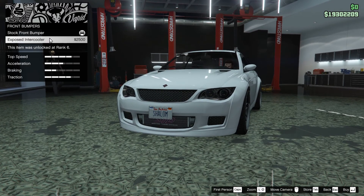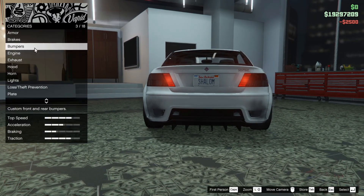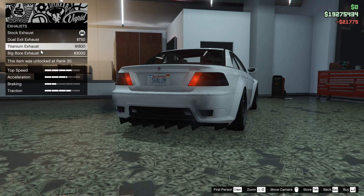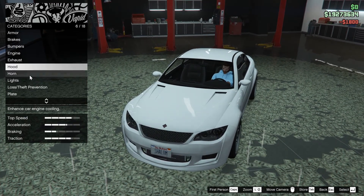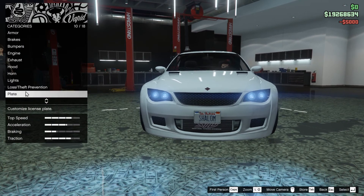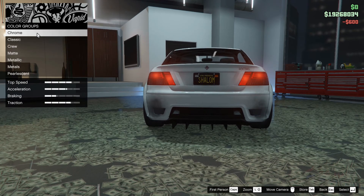We're going to do the exposed intercooler here and the carbon rear diffuser. Engine all the way up. Exhaust — kind of like the titanium, better than the big bore. The hood — you can go carbon, I'm not going to. Headlights: Xenon. Plate: yellow and black.